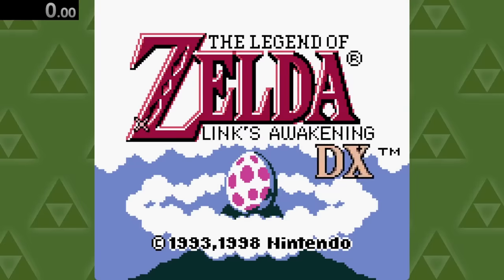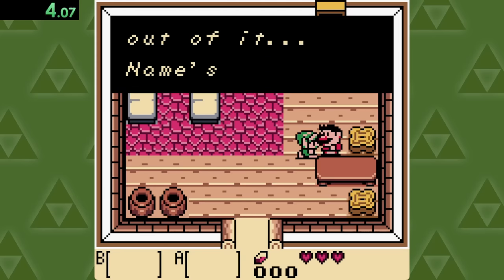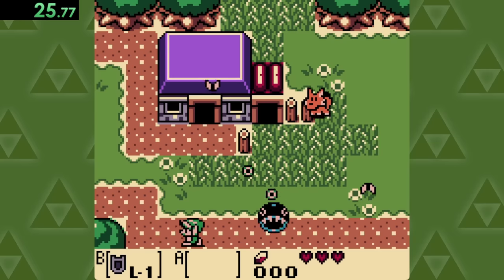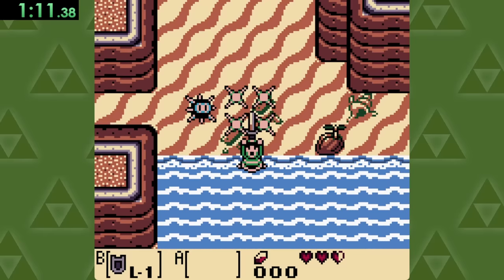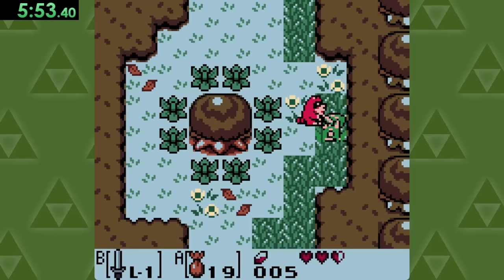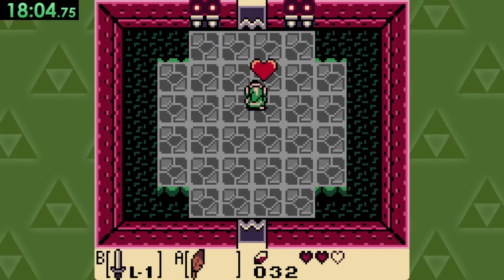Link's Awakening is an interesting one, because there are actually more pieces of heart in the Switch remake than the original version of the game. But we're playing on the DX version, so in order to get a life, we'll need to grab our sword, head up to the forest, turn this raccoon into Mario, and then head to the first dungeon, where once we beat it, we're rewarded with a life.